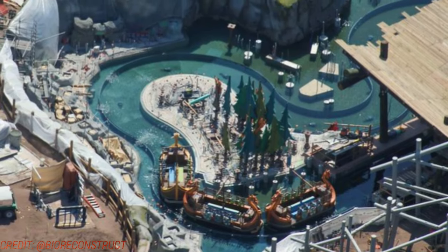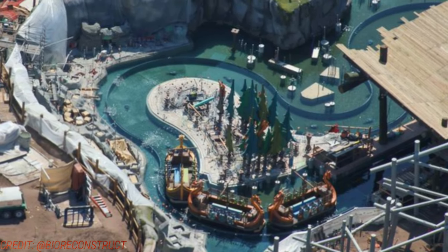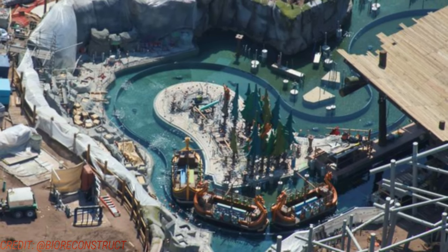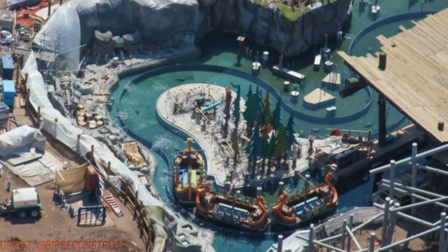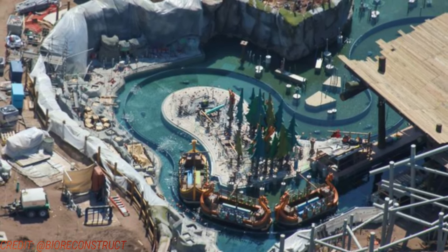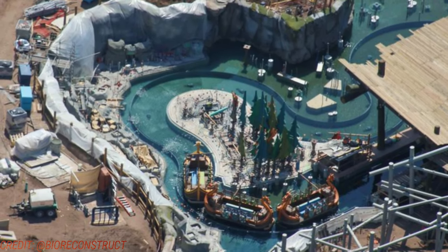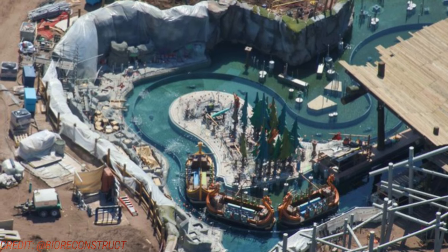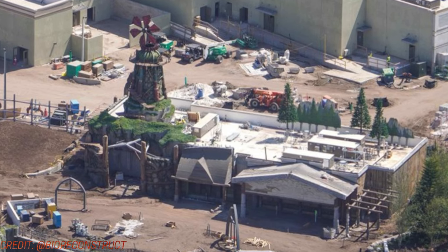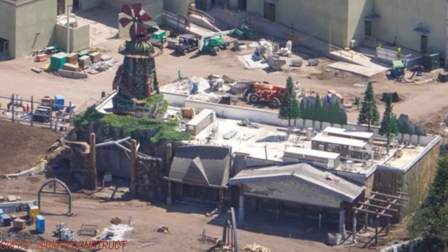Over in the Isle of Berk, three boats are testing on the Splash attraction — still waiting for lots of theming, but all the supports are there. These are probably just 2D figures in place for now, but they're clearly testing the ride with multiple vehicles, which is fantastic. It looks like four people per side, so eight people per boat — that can be a decent capacity, especially because this ride has no height requirement.